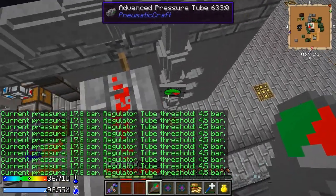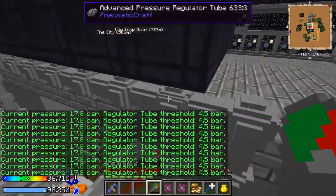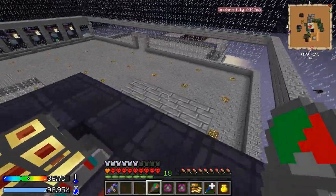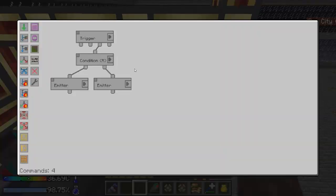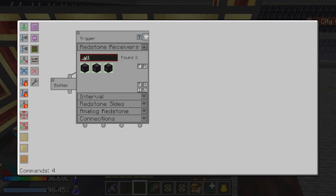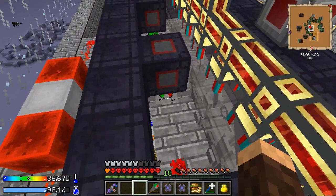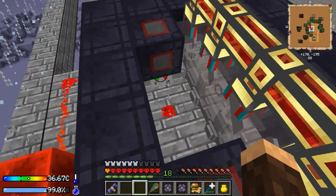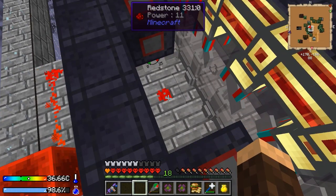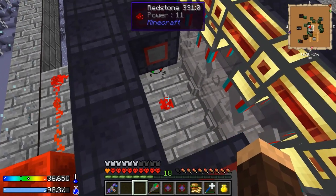I made a little program — it's super simple, way easier than this. Pretty much all you've got to do is I have a trigger and then I have it set to all three of these redstone receivers. These guys put out a certain threshold of redstone depending on the pressure. Around 18 pressure, they put out a redstone level of 12.